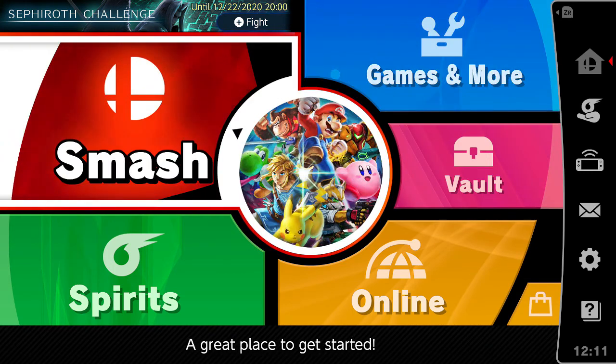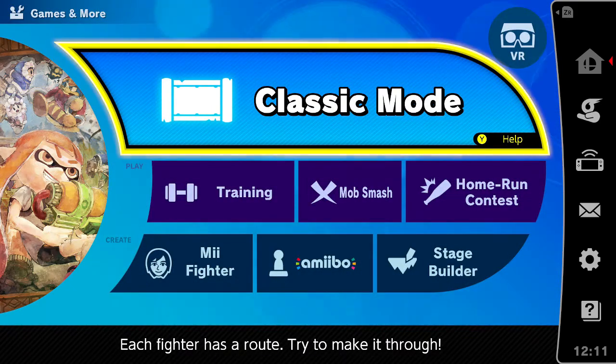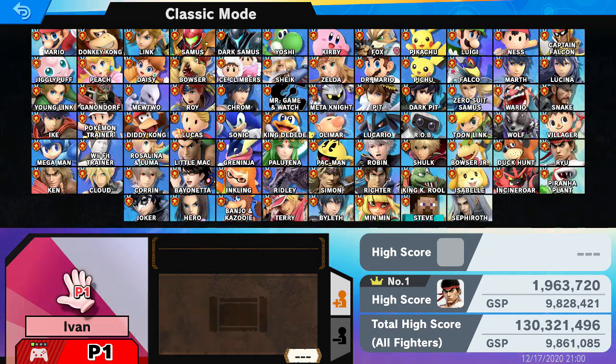It's only available for a limited time because Sephiroth is supposed to be released on the 22nd, as well as some of the other content like the costumes for the Mii Fighters and all that stuff, as well as the spirits. That's going to be available on the 22nd. If you really wanted to play as Sephiroth, definitely give it a shot — it's only available for people that have bought the Volume Two pack or the Sephiroth challenge pack.